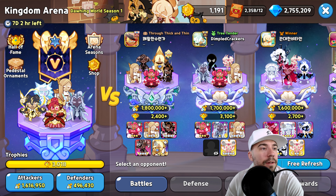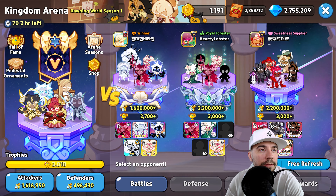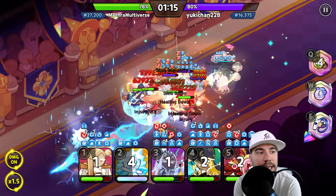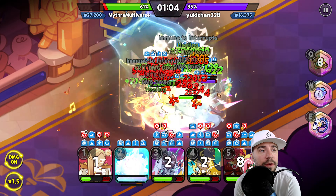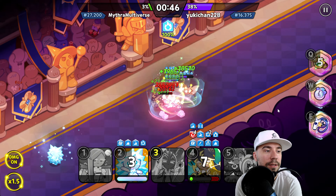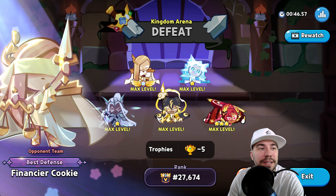Next battle is against a very similar meta team — a turtle comp with Crème Brûlée. This one can be tricky; if we can't take down Crème Brûlée, it starts dealing massive damage. Unfortunately, Financier gets taken down and we lose — you can see how Crème Brûlée still works very well.